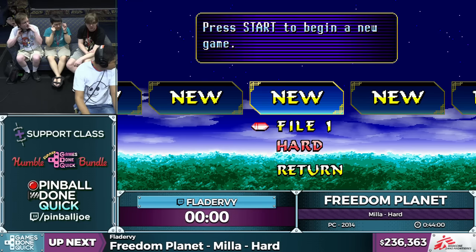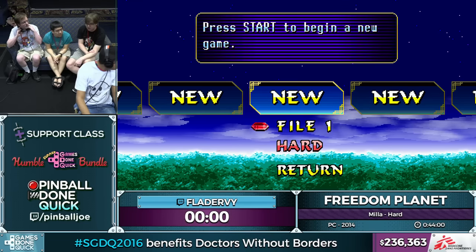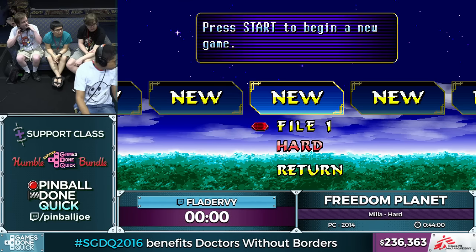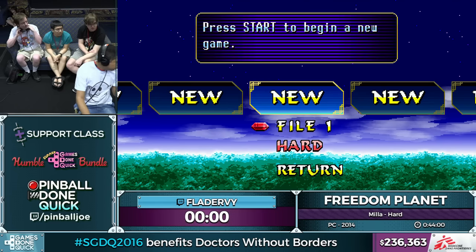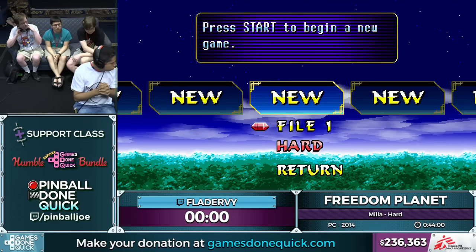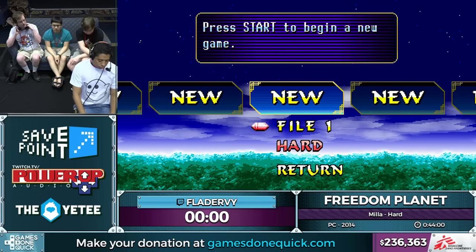All right, and that is going to do it for me. I'm high def, low main, also known as Dave, the AV guy for my boys in the Spelunky group. I'm going to hand it over here to Zach, who's going to take over hosting for this next block of games. It's been great. Thanks for having me, and I'll see you again tonight, starting with Contra 3. But in the meantime, here's Freedom Planet.